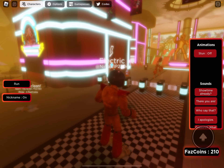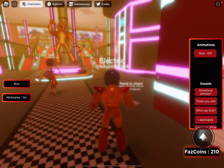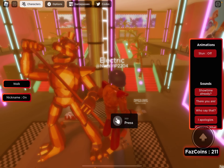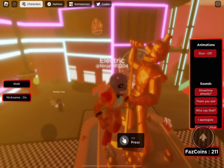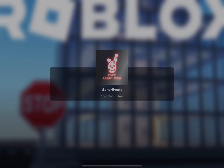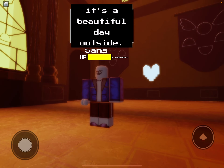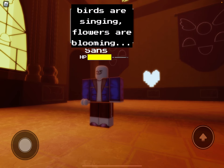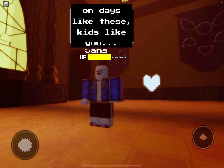Alright, so let's start. You basically have to press the knife button, and it might take a while, but then it'll take you to the Sans event. You'll see a cutscene — "Birds are singing, flowers are blooming, on days like these, kids like you..."